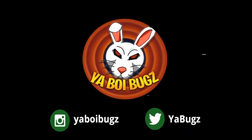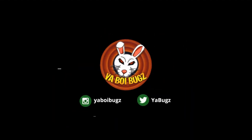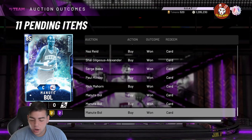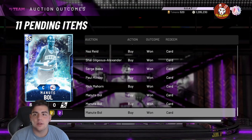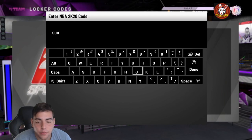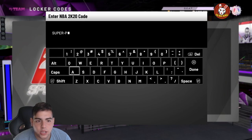What's good YouTube, it's your boy Bugs back on another NBA 2K20 MyTeam video. Today we got a fire locker code — here it is: super-packs-drop.